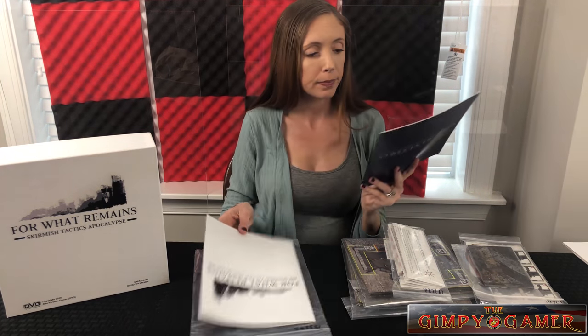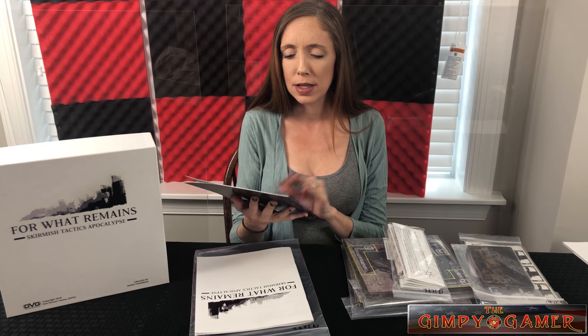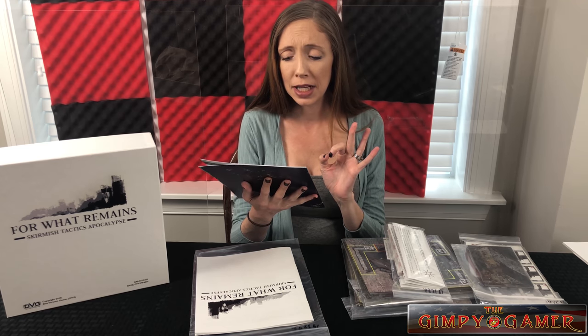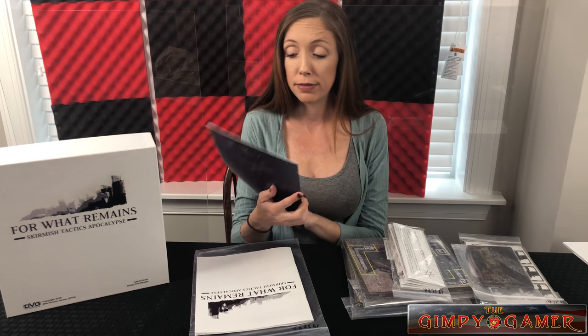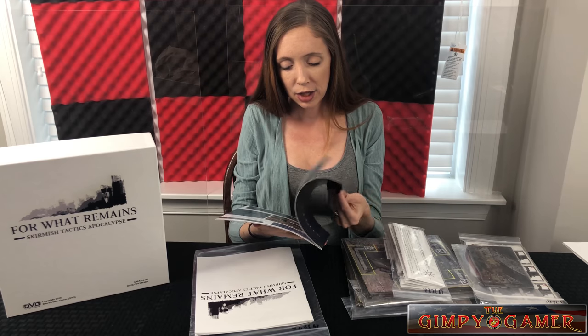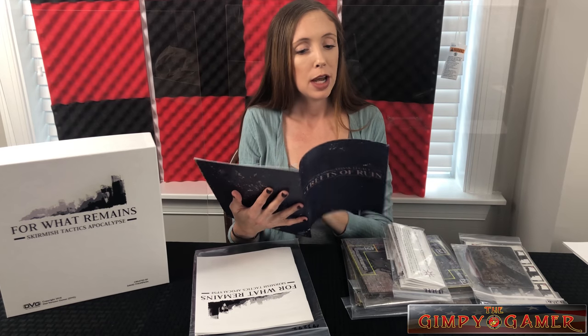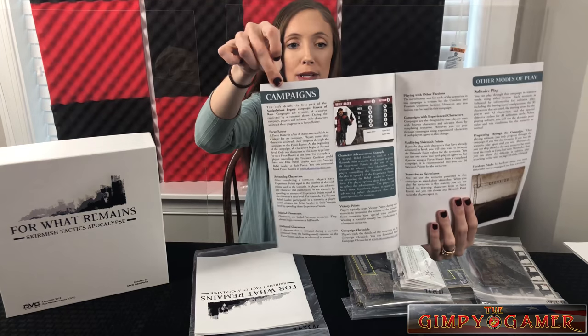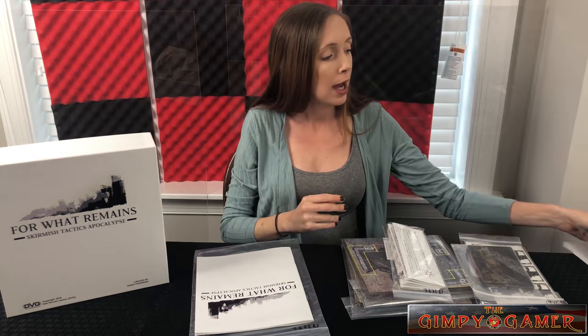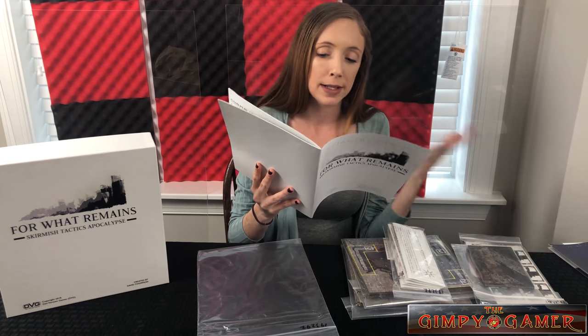And then we have these two here. This one says — the Semipalaninsk Legacy, Streets of Ruin — I'm sure I butchered that. It looks like it has a lot to do with the game boards. Right when you open it up it says 'campaigns,' so this must be the campaign booklet. We know there are campaigns involved. And then this is probably the rule book. In the front of it is what would normally be read on the back, so I'm going to read that first part.